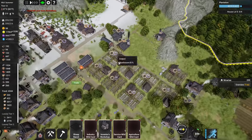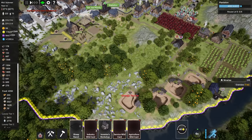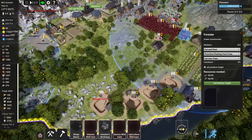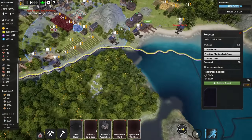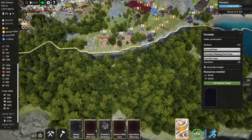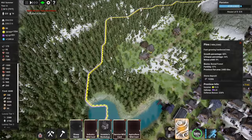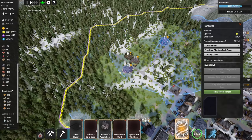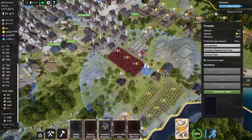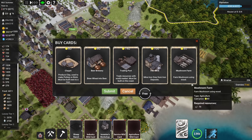Wood is a big issue — we're still lacking forest in this area. I'm building a forester right now and there's still space for one. We could also build our first bridge over the river since there's fertile ground on the other side. Up here there are lots of pine trees, so we might add more foresters there. Or I could just import wood — it's not that expensive — though I'd need more trading companies.